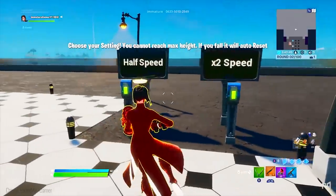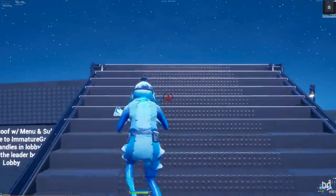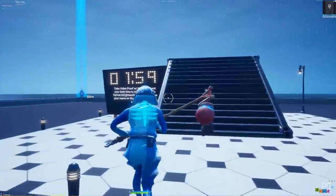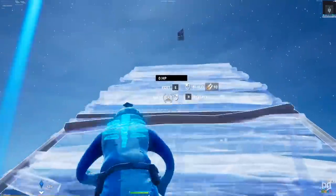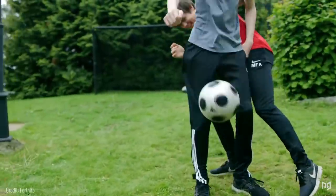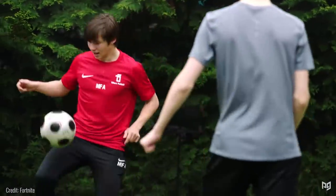One way you can really push yourself is by using the speed boost on Crank Simulator. By practicing at faster speeds, you're going to force yourself to make inputs much quicker than usual. Then when you go back to normal speed, things are going to suddenly feel slower and, as a consequence, much more manageable. Think of it sort of like a soccer player training with ankle weights.